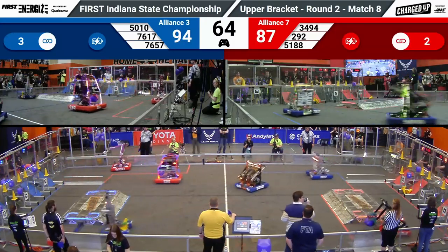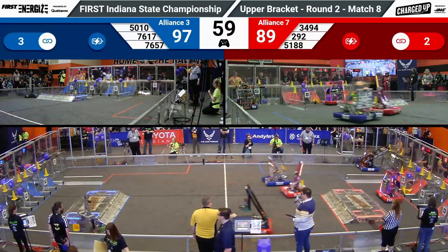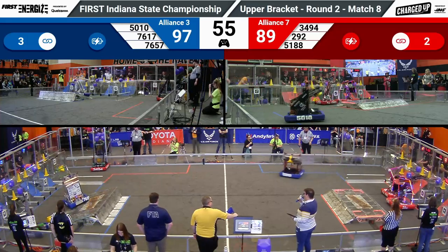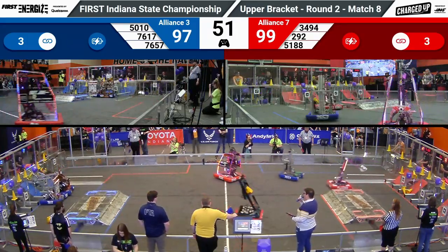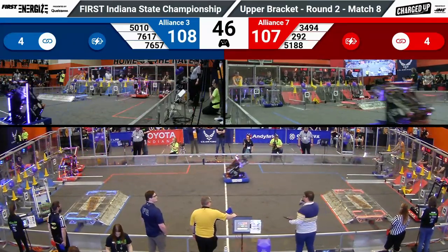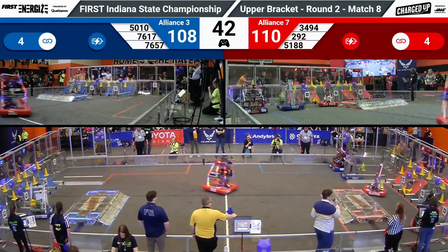34-94 dropping a cone on the high row and getting a link for the red alliance. Their partner 51-88 doing the same thing on a middle row. 2-92 and Tiger Dynasty having a little brush up in the center of the field. Not a ton of defense in this match — these two teams are focusing mostly on offense so far. A minute and 10 seconds remaining. Red alliance leading. Area 51 scoring another link.